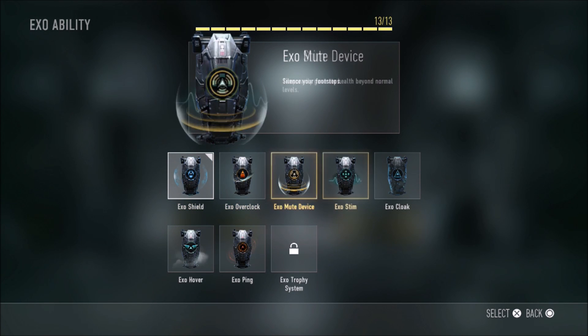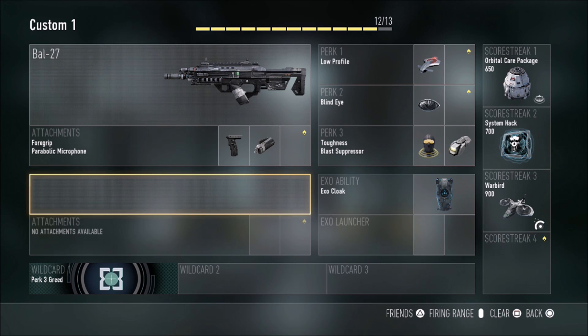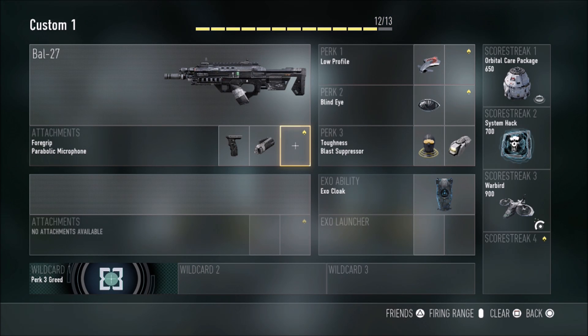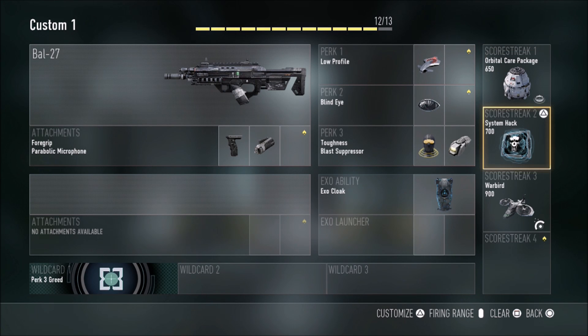For this one I have exo shield, but I meant to put cloak — I don't really need that so I might change it. I don't use red dot; it makes me less accurate for some reason. For scorestreaks I have orbital care package with the trap, because I can't stand when somebody steals my care package — it pisses me off. I also have system hack and warbird defender.